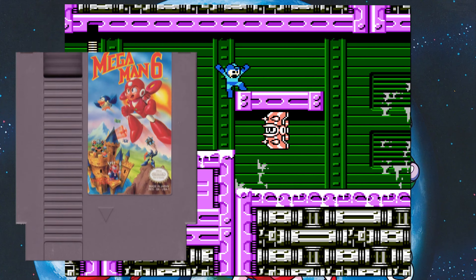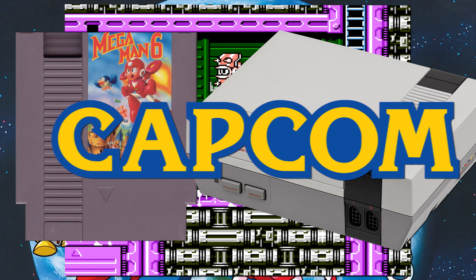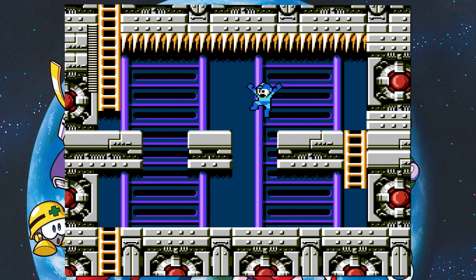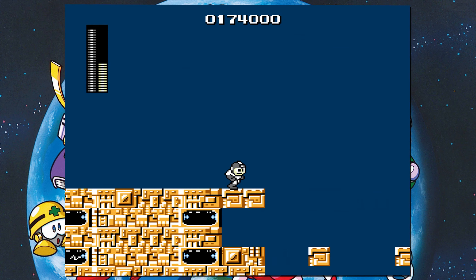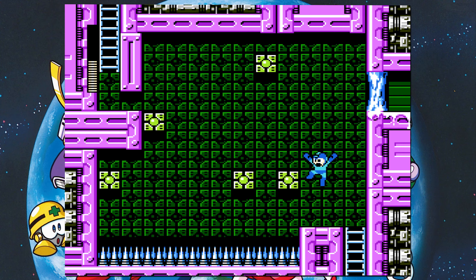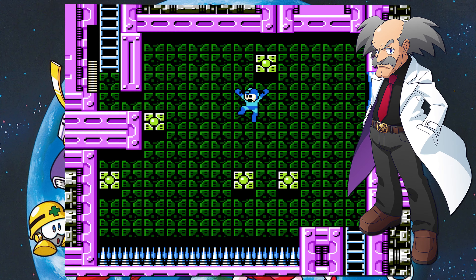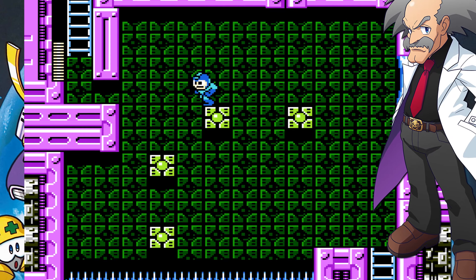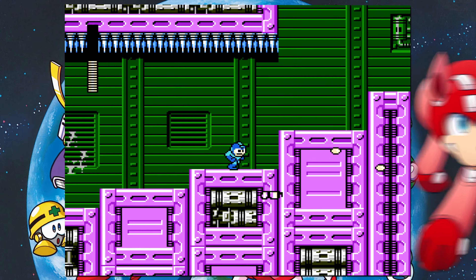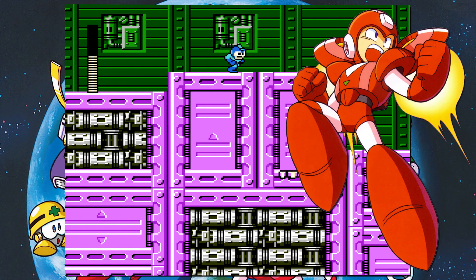Mega Man 6 was the final Mega Man game released for the NES, and it's a good example of how Capcom learned to use the NES more efficiently over the years. The hardest block puzzle in the game is from Wily 2 — a decently difficult puzzle, but nothing really stands out from the pack, which unfortunately sums up Mega Man 6 pretty well. Mega Man 6 also features Rush transforming into a jetpack power-up for Mega Man, which makes platforming including block puzzles much easier.